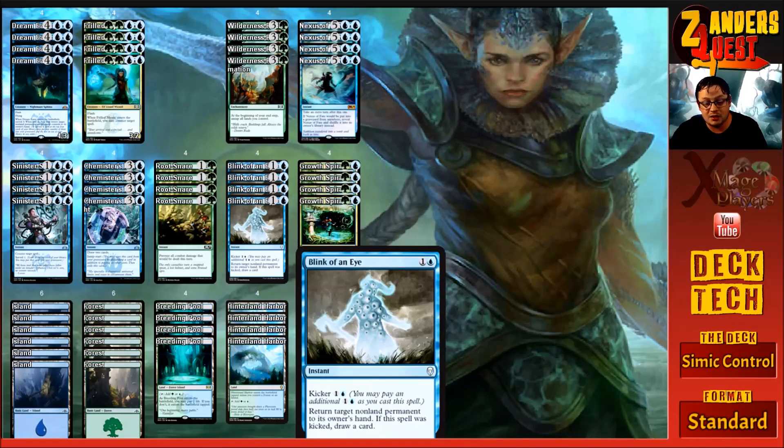We're running four copies of Blink of an Eye — one and a blue at instant speed, with kicker two. Its ability is return target non-land permanent to its owner's hand; if kicked, you draw a card. A lot of the time we'll have counter magic up, so we can bounce stuff back or let it resolve and then bounce it later when they go to use it. You're dancing a fine line between bouncing or countering — often you bounce it back and then counter it when they replay it, drawing a card off it.